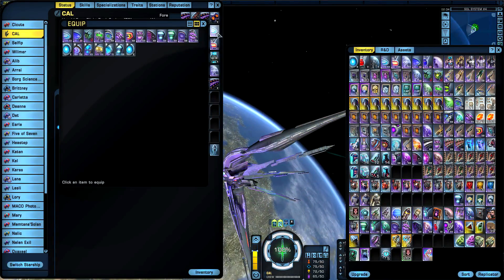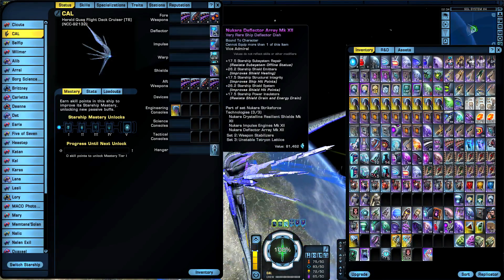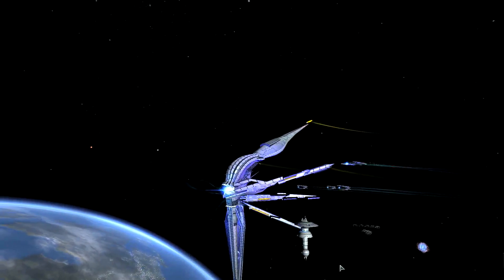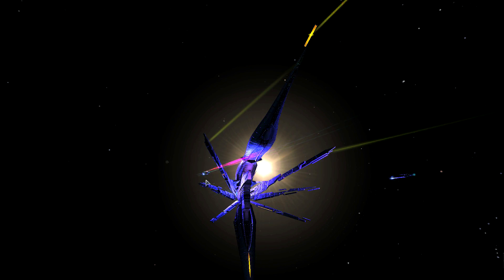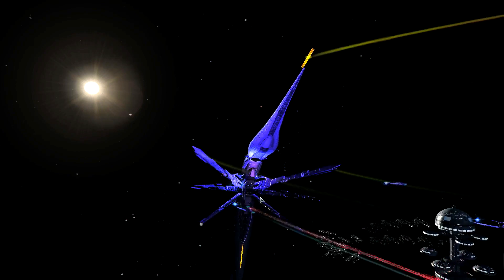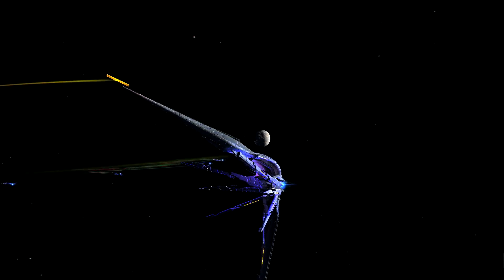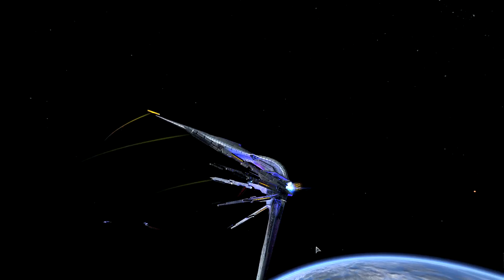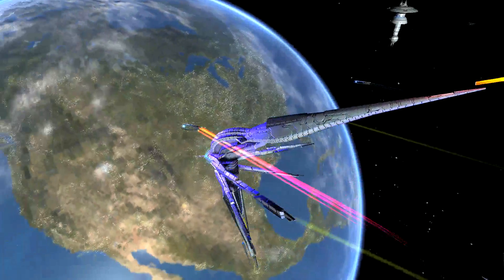Moving on to the New Romulus space set — one, two, three, here we go with the New Romulus set. I also love the fact that wherever my pets fly, they have that glowing light on top of their shields so they light up like my ship at the back. When they come towards me it's like they're lighting it up — really cool effect. Really enjoying the visualization changes this ship undergoes when equipping different sets.